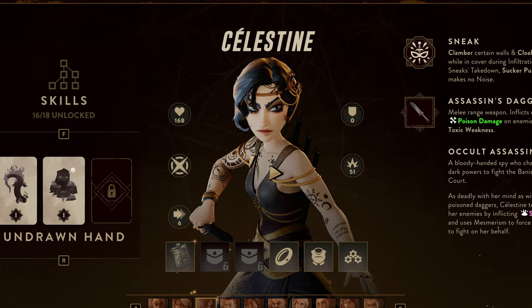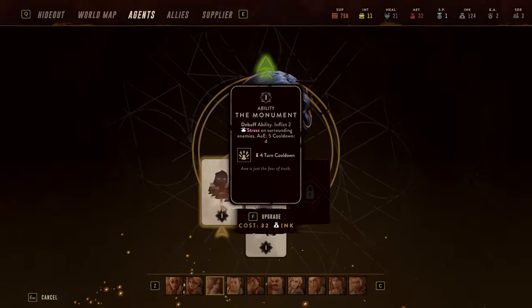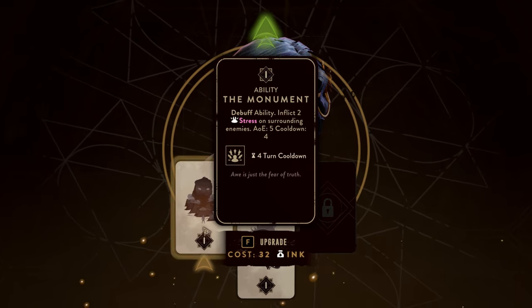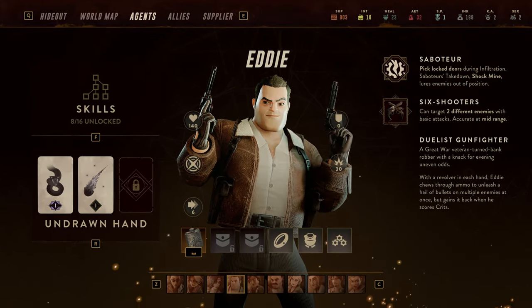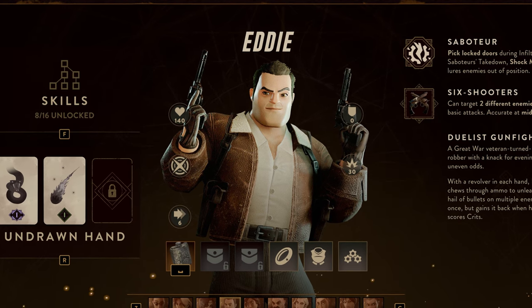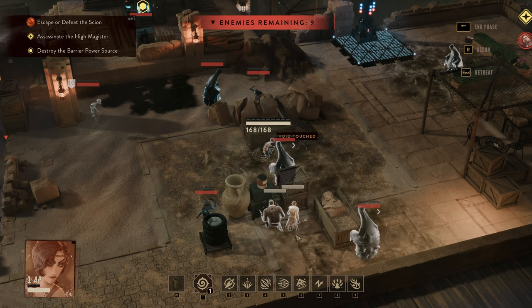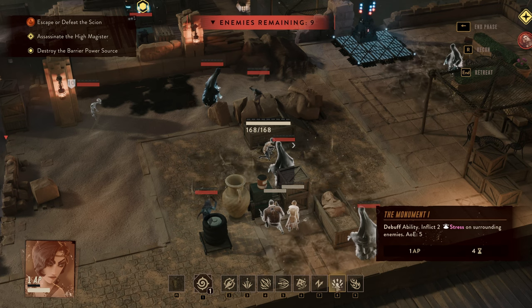This party is centered around Celestine, our occult assassin, Alexandrite, our glamour mage, and one very important and very strong card called the Monument. Somebody who can shoot at multiple targets will amplify how strong this group is, but you can choose anyone. I'm going to go with Eddie, our gunfighter, who made an earlier appearance in the Marked for Slaughter group — he's just that good. So what are all the ways we can inflict stress with this group? Buckle up because there's a lot, but I'm going to cover the main ones.